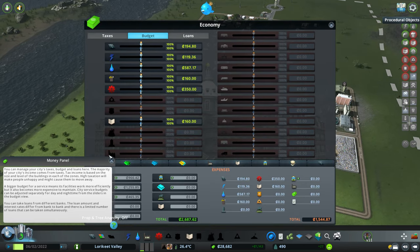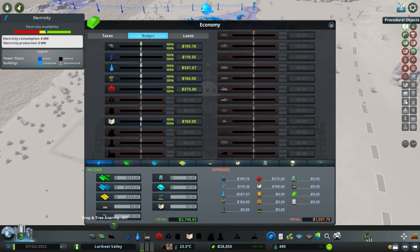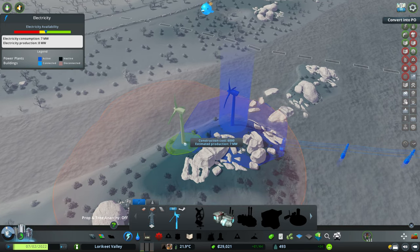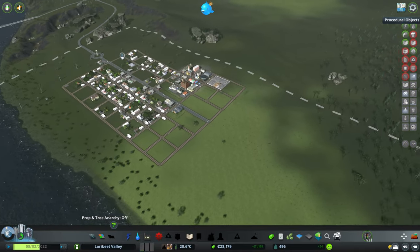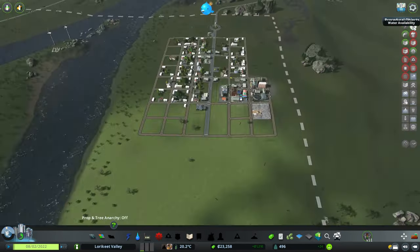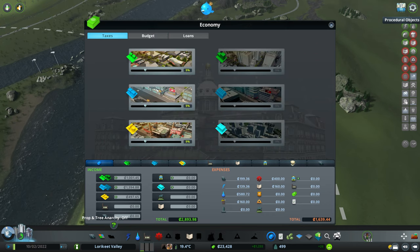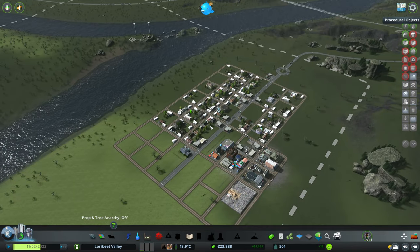Let's have a look at taxes and budgets. Electricity - we pretty much need another generator, so we might quickly lay that down. Don't want to remove the rocks though - the rocks are pretty cool. Another seven megawatts is fine. Our sewerage and water capacity is way up, so we might actually reduce the budget there to save some money. In terms of taxes, they're quite low at the moment so we might pop them up to 11 - you can go to 12 without people complaining too much, but 11 is fine for now.